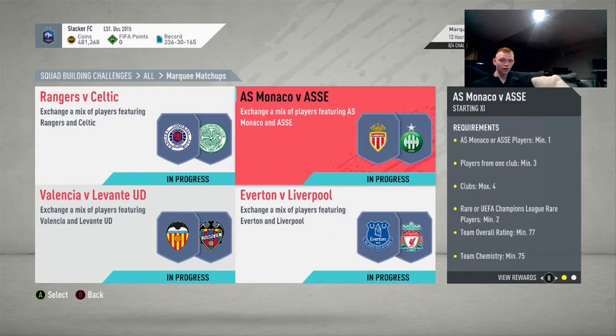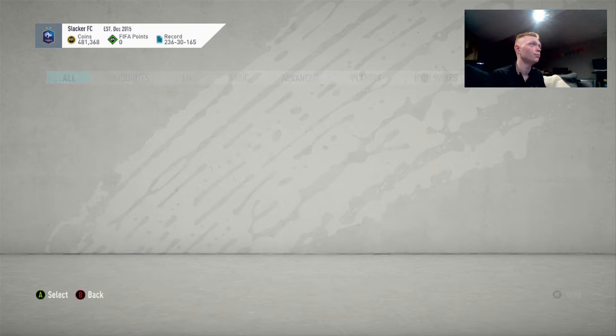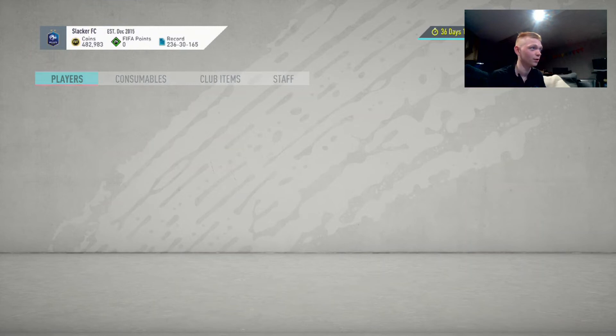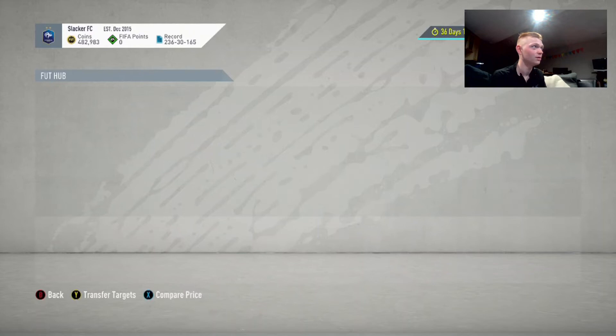So basically guys, you're going to go through all of your players from these clubs and sell off pretty much everything that goes for a good amount. Once you're done there, you're going to be looking for sniping filters as you go through these marquee matchups. What I mean by that is — man, those Brazilians from Everton go for quite a bit. So we're going to go Premier League, Everton, Brazilian. A lot of times you're just going to be trying different filters, just kind of seeing what works.